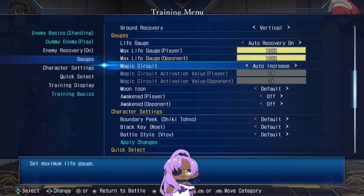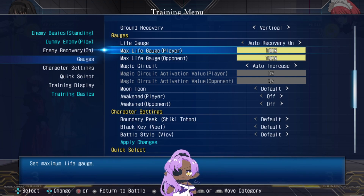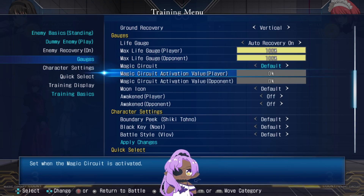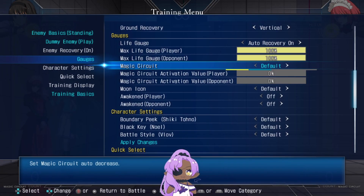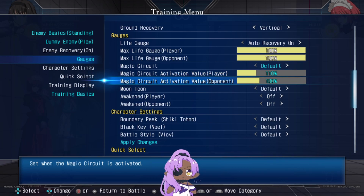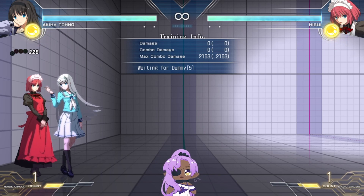Other useful settings: life gauge can be turned on or off — useful if you're testing how many hits you need to win a round. For circuit gauge, to actually set it to a specific meter value you need to set it to default first, then assign values. For example, setting 110 for one player and 130 for the other — Hisui will have 130 meter and Aki will have 110.